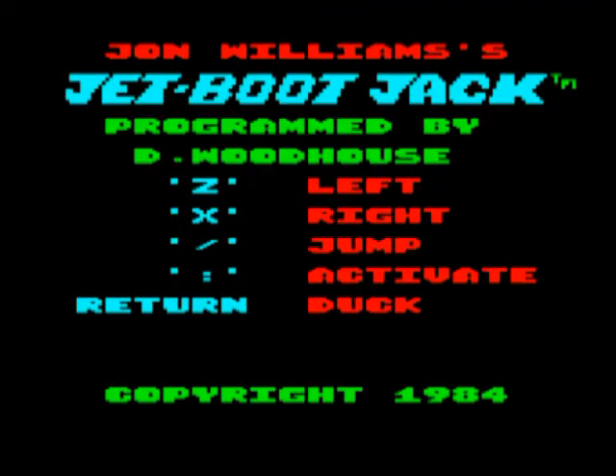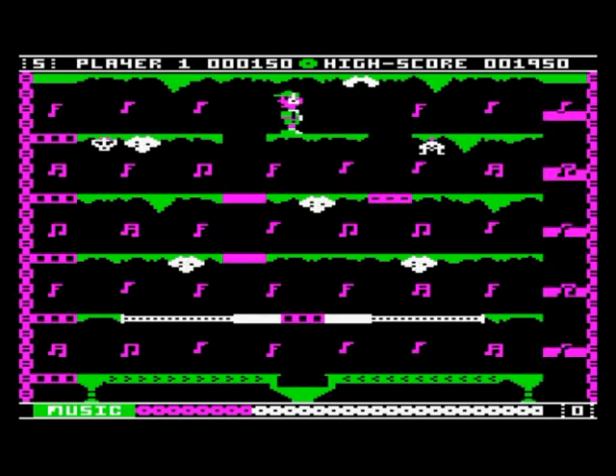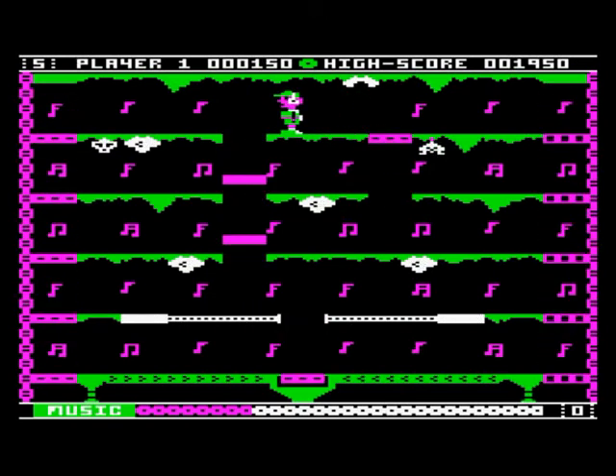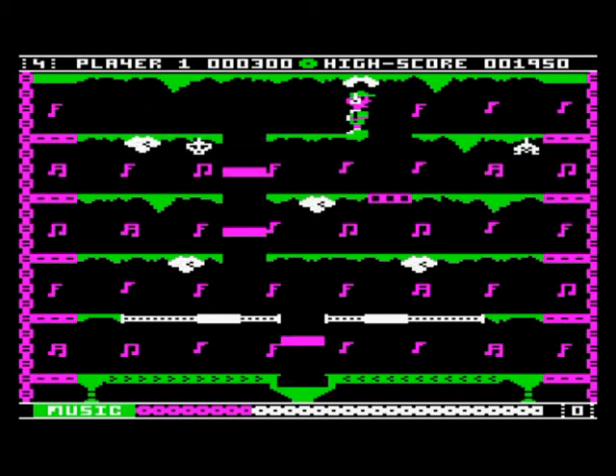In Jet Boot Jack, you play a space-age jogger who must move quickly through screens of levels collecting musical notes. Above his head hang dangerous stalactites, and between the platforms float transporter hooks.